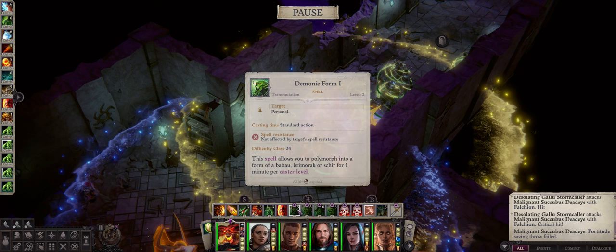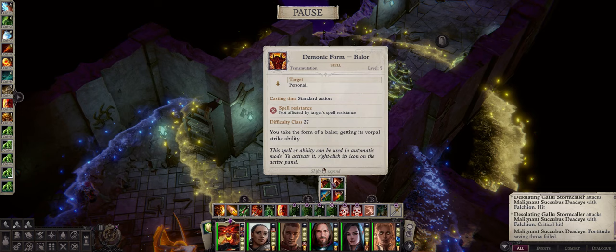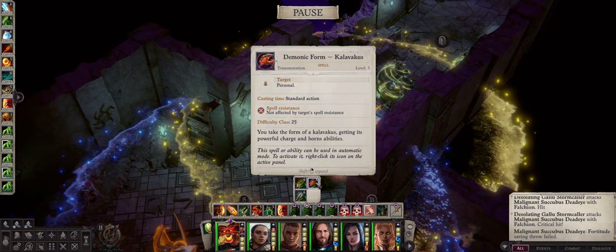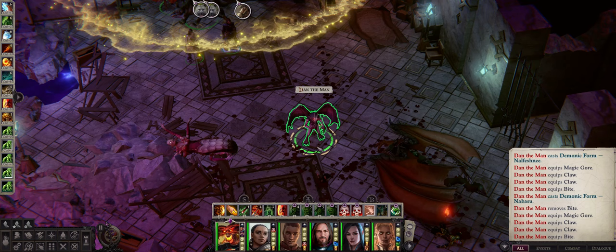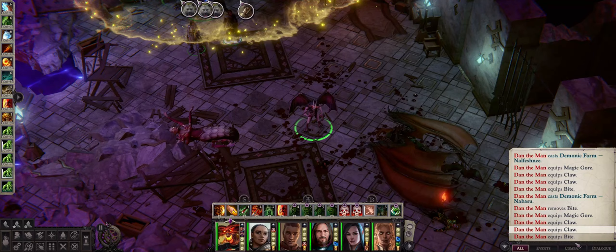As for when you actually get the demon forms — as soon as mythic rank 4 during chapter 3 — you can always check my generic demon guide explaining each of these forms. Overall the best are certainly Marilith and Baler, but you only get them at the late game. For the early game go with something like Sheer or Brimorak for the higher attacks and Sheer's powerful charge, Kalavakus for powerful charge and horn attacks, Vrock for the infinite Mirror Image which is amazing for defenses, and of course Nalfeshnee for the very high boost to strength.